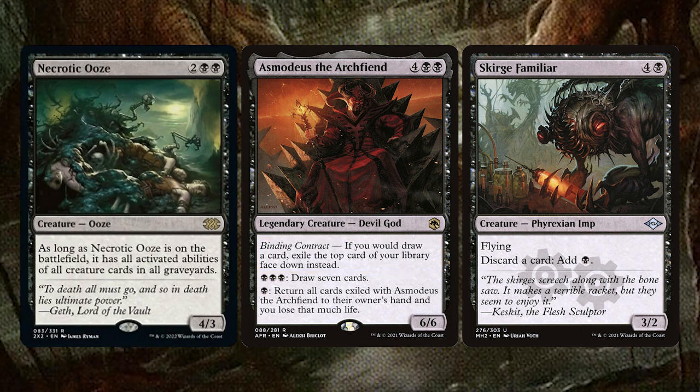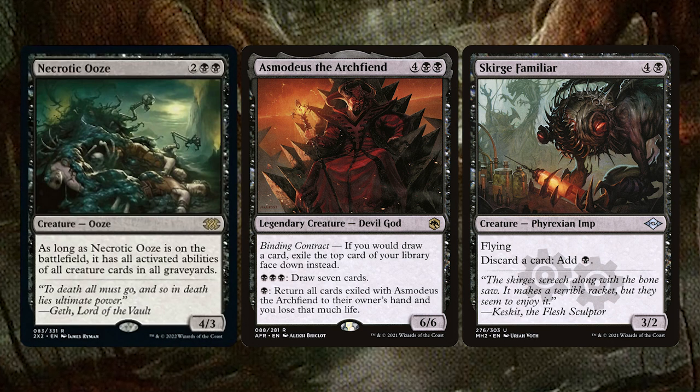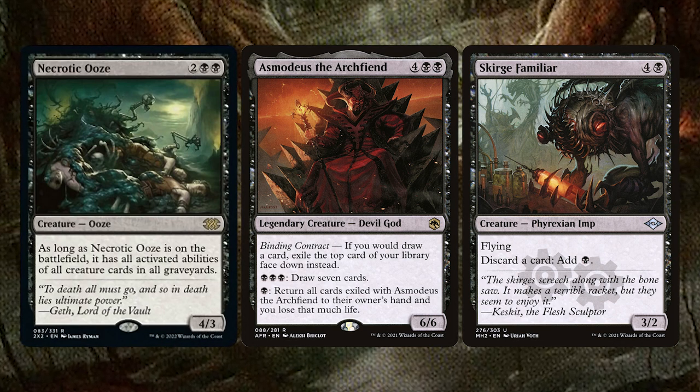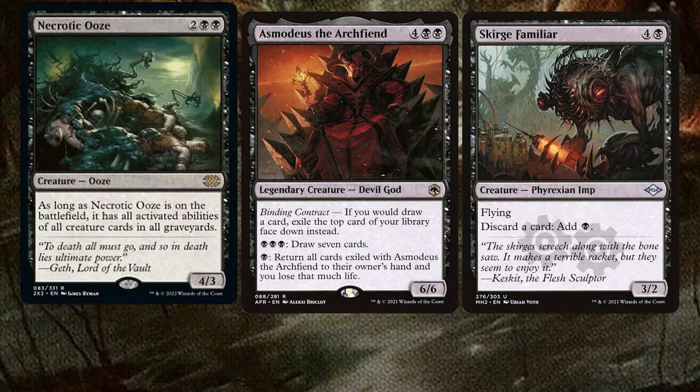Now all you need to do is keep filling your hand with Asmodeus, and discarding the stuff you want in the grave to Scourge Familiar to make more black mana to continue activating Asmodeus. Where you go from there is up to you, but here's a few suggestions.